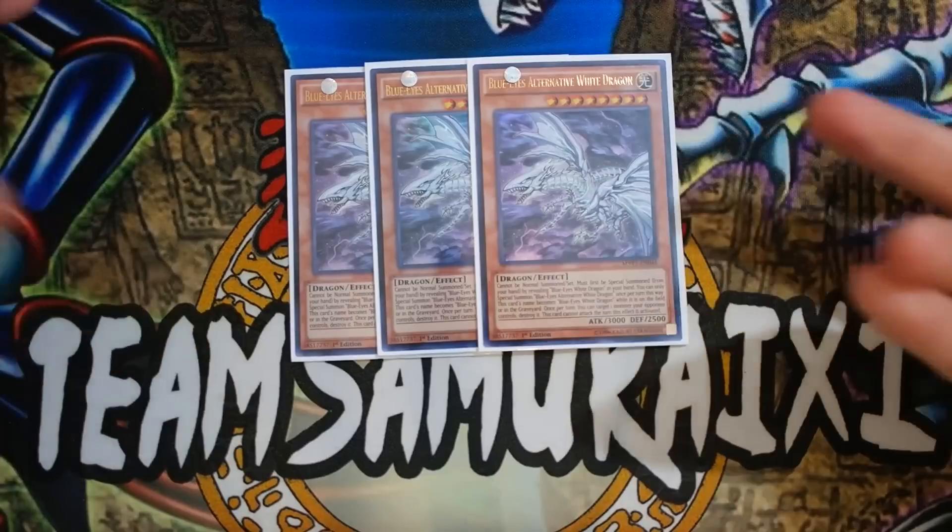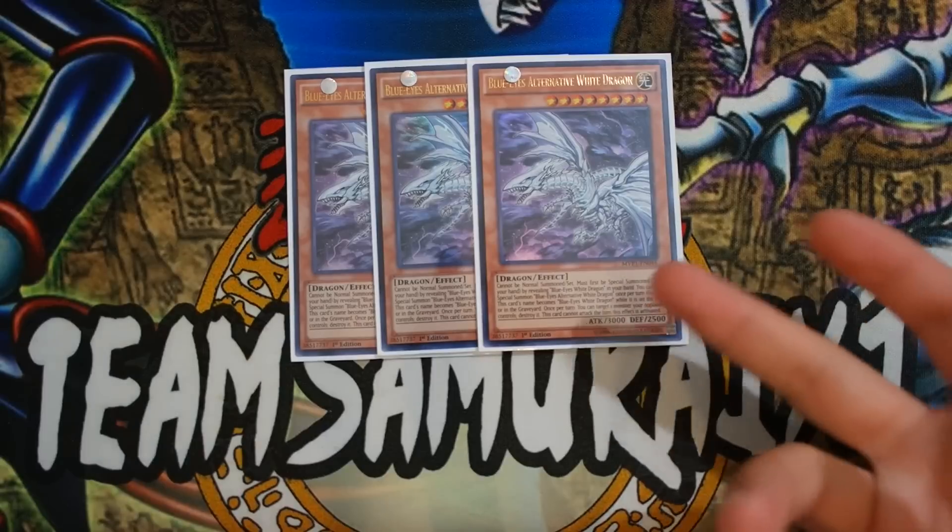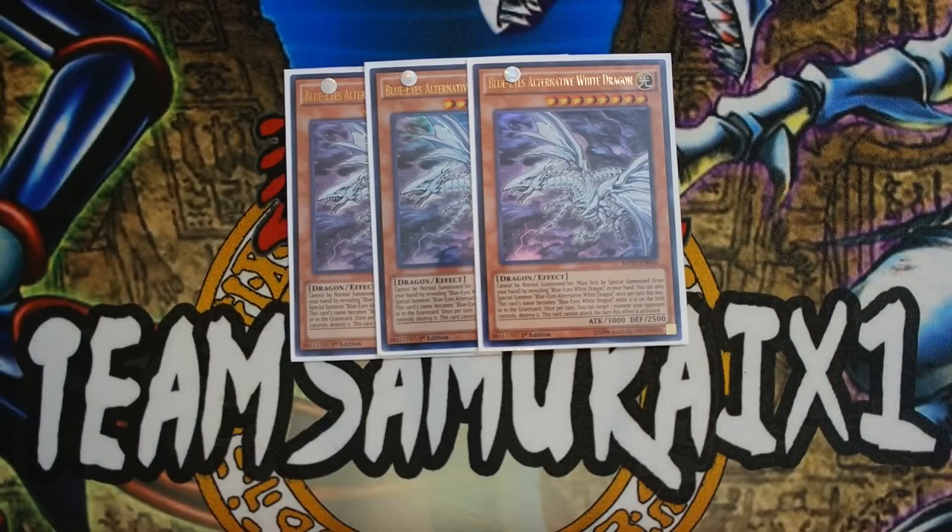Starting off with the monsters, you want to play triple Blue-Eyes Alternative White Dragon. This card is absolutely phenomenal. It's a Level 8 Light Dragon-type monster. Its effect reads: cannot be Normal Summoned or Set; must first be Special Summoned from your hand by revealing a Blue-Eyes White Dragon monster in your hand. You can only Special Summon Blue-Eyes Alternative White Dragon once per turn this way. This card's name becomes Blue-Eyes White Dragon while on the field or in the graveyard. Once per turn, you can target one monster your opponent controls and destroy it.